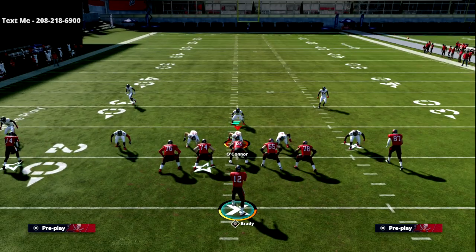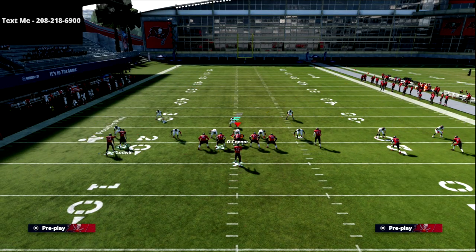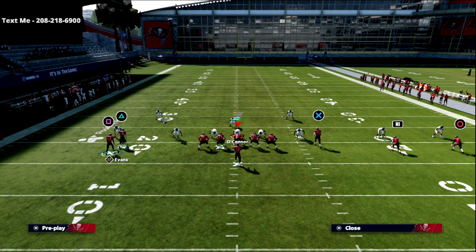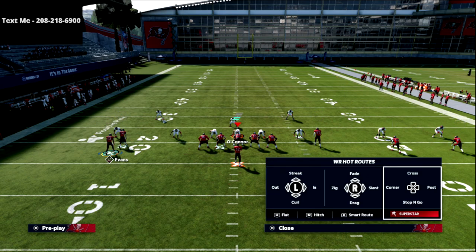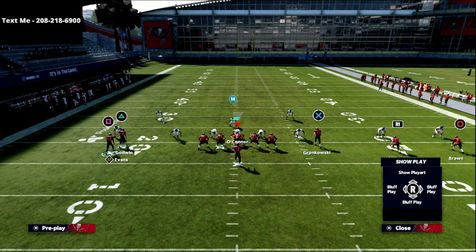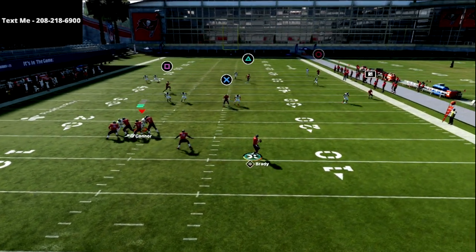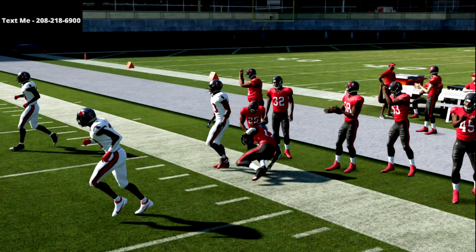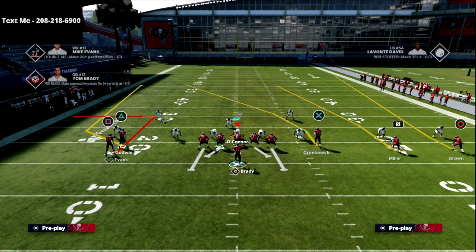If you have a really good Hot Rod Master quarterback, you can actually create this concept to the opposite side. Take R1 and put him on a smart-routed out route. Then take the X and put him on a hitch, take the triangle receiver and put him on a crosser, and the square receiver is on a post. Motion that post out just like this. Now we've created a more traditional way of running Y-Cross where those crossers are going to have a lot of room to hit that sideline. That's another fun little trick to make this Y-Cross play really effective and really powerful.